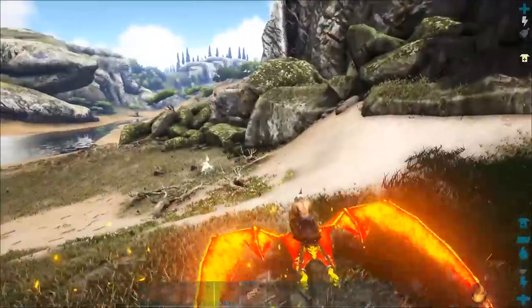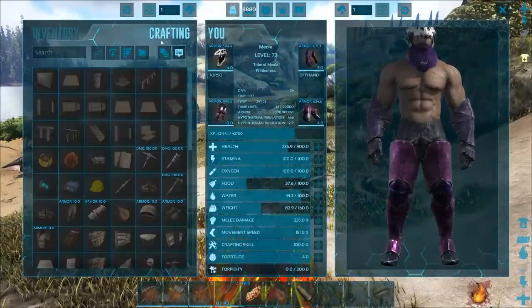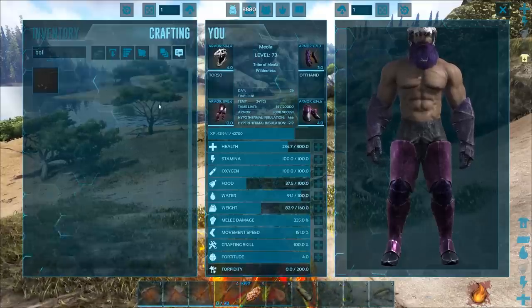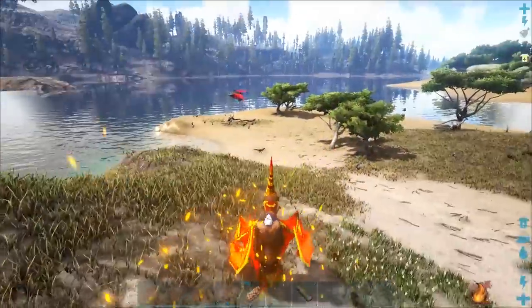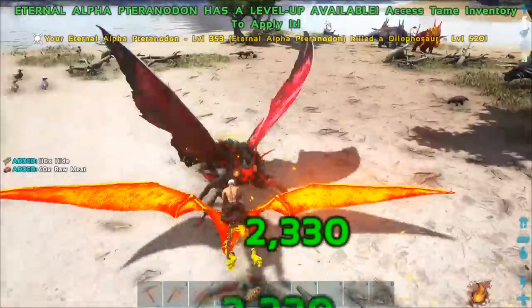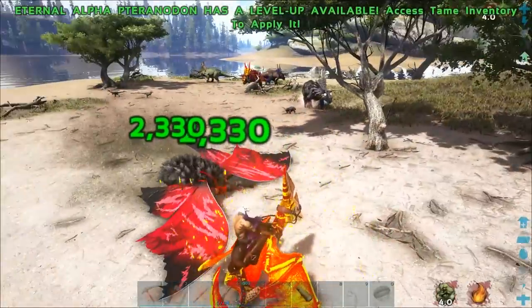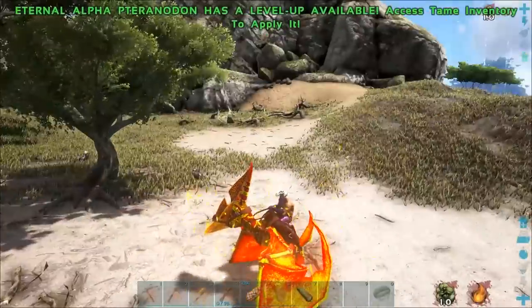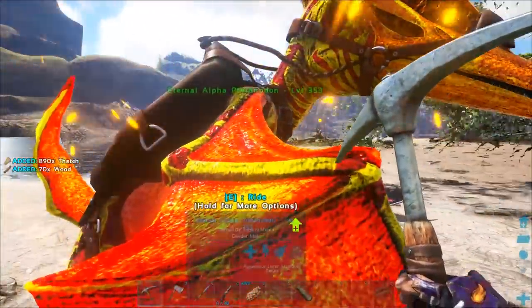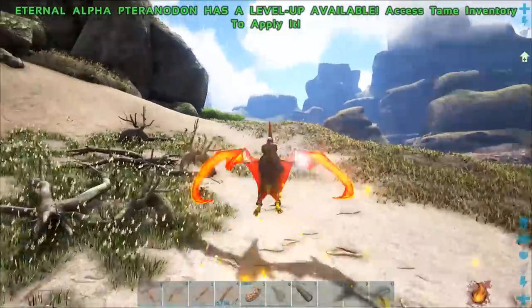That looks like a lightning tyranodon — oh, I could handle one of them! It's level 540 as well. All right, you're my guy. I didn't bring a bowler, did I? No, I didn't bring a bowler. What do I need for a bowler — a little bit of hide, fiber, hide, stone, thatch. Oh man, we could just try and wing it. Oh, who'd you come from? Hey buddy — you scared the bejeebus out of me! Still chill, nice.